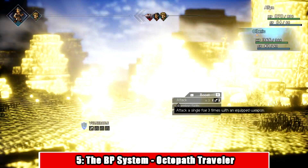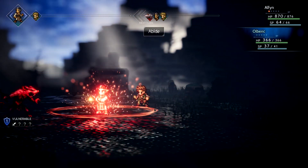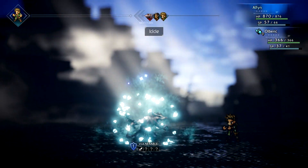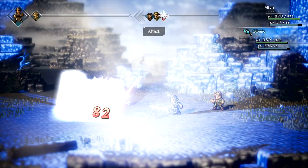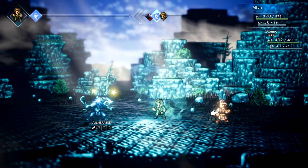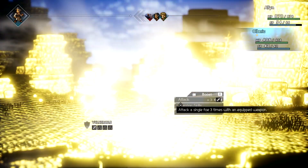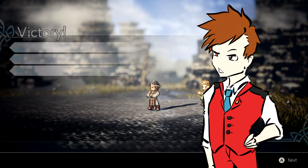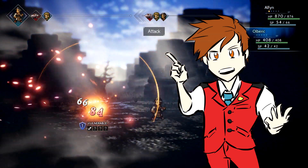While the BP system isn't a unique move to any specific character, any character can use it to take one of their moves and power it up to four times the power. While you're in any combat scenario, you and your party will always start with one battle point, and you can gain up to five during the battle. You can use up to four on one specific character to make their moves increase to four times the power, turning it into a desperation maneuver. This isn't just limited to combat maneuvers either — you can also use it to heal, cure status effects, and give the party buffs and debuffs. It's a fantastic system. The only reason it is not higher up on this list is because it's not unique to every character; it's something that everybody in the party can use.